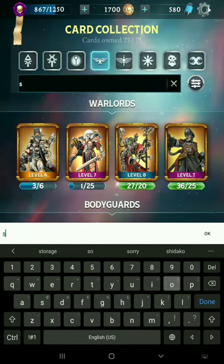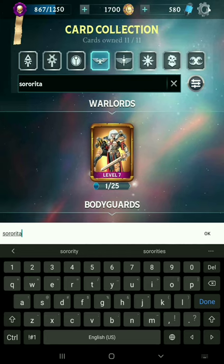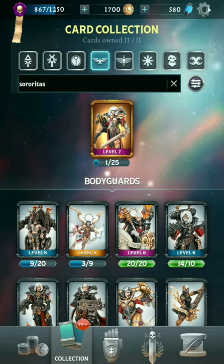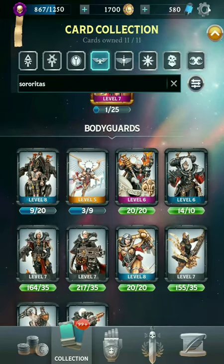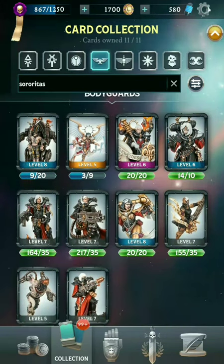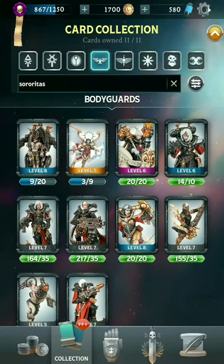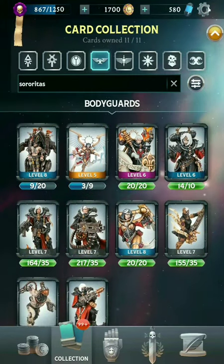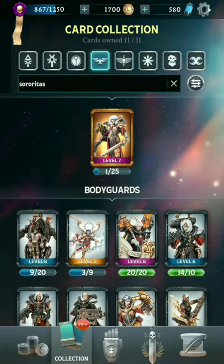Moving on, let's try to keep the keywords a little shorter. We'll go with Sororitas — these are your Sisters of Battle. Just one Warlord at the moment, Canoness Rydiah, but the Warlord that will actually be released in about 24 hours from now will also fall under this category. A few bodyguards, some ranged, some melee. Not all of the Sisters of Battle actually combo very well with Canoness Rydiah, so you do have to use cards from other subfactions — if you go pure Sisters of Battle it's not going to be very good.